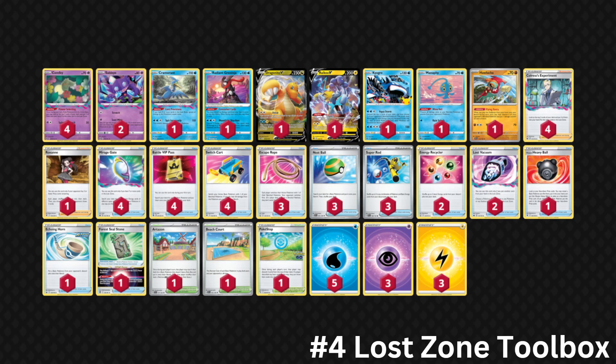Moving to number 4, we have Lost Zone Toolbox. I'll be posting the non-Kyogre variant in the description as well, but we're going to use the list that Andrew Astrada used to win the most recent Pittsburgh Regional Championship. Lost Zone Toolbox is still incredibly powerful — using Colress's Experiment and Flower Selecting to get tons of cards in the Lost Zone to attack with Sableye, Cramorant, Dragonite, Raikou V, and more. This variant plays Kyogre, which is very strong against Lugia variants, Arceus variants, and high-HP Pokémon that don't play Manaphy.